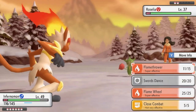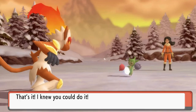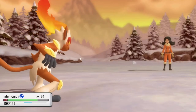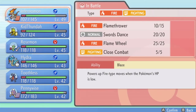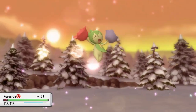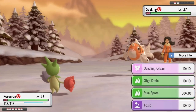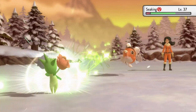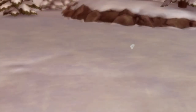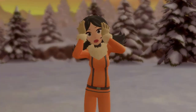Taking on Ace Trainer Olivia — she's coming out with a Roselia. I've got the Pokemon for this: Flamethrower for the win! Roselia is fainted. Now Sealeo comes out, so let's give Rosemon some love since we haven't used it in a while. Let's go with Giga Drain — it works perfectly! Rosemon grows to Level 46 and Trainer Olivia is defeated.